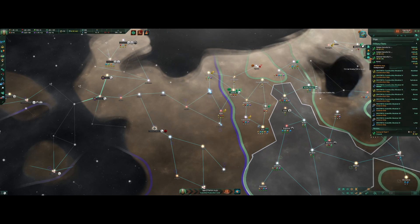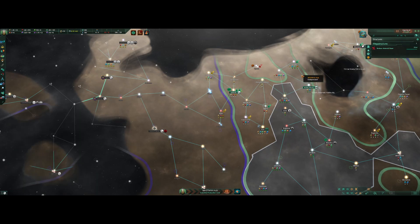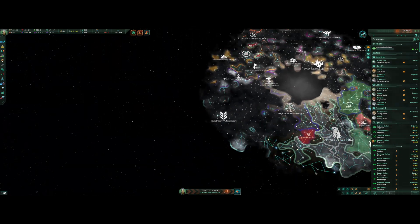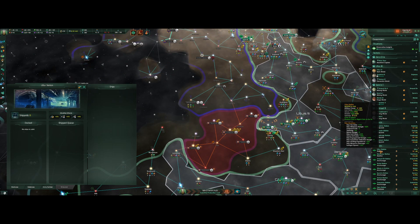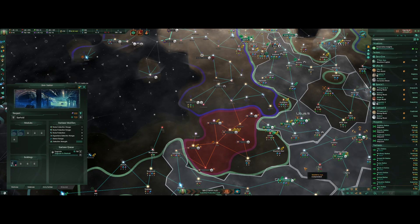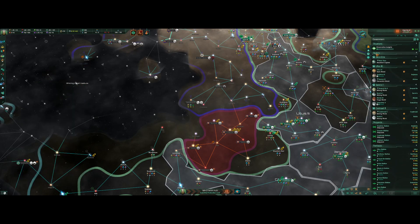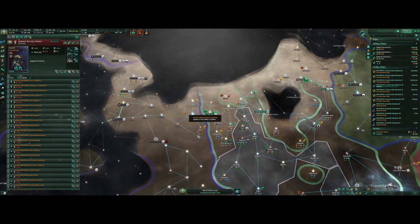Let's go over to repair this now and get that going. I have saved up quite a bit of alloys, so I'm going to start upgrading from these extra star bases. We still have 700 alloys left. We're waiting on one ship for this fleet, and once it arrives we will go.